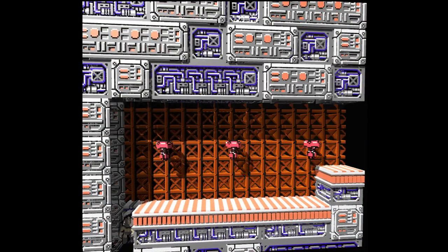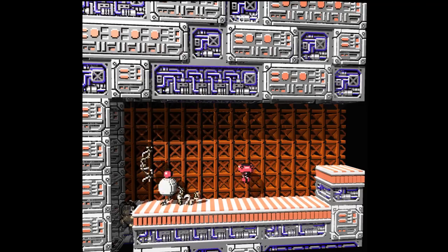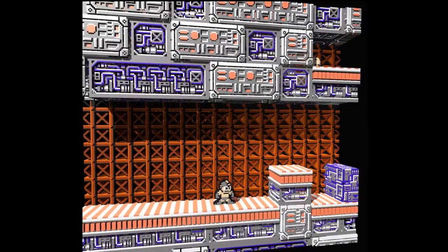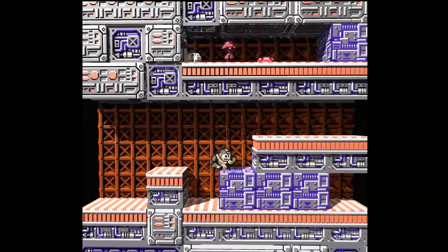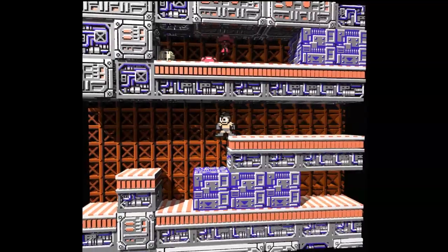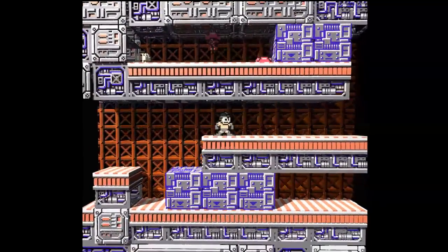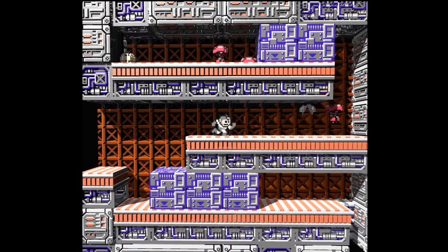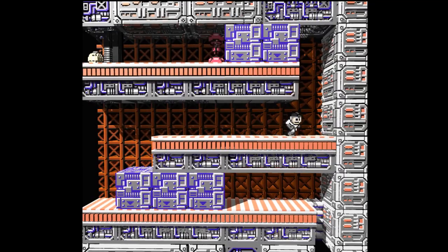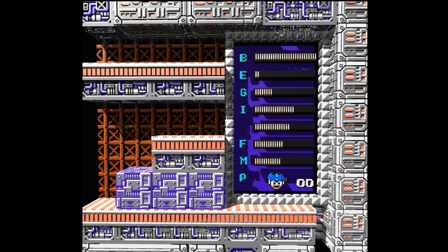We're going to use the last of our electric here. Where's our health bar? It disappeared — it's probably hiding behind the foreground. Is that because of the game or because of 3D NES? I think it's just a 3D glitch. Yeah, look — now you can see it. It was hiding behind the gray blocks up there.